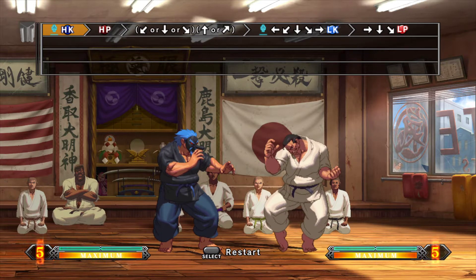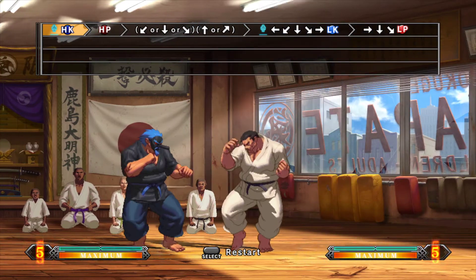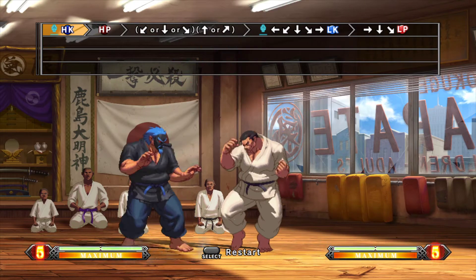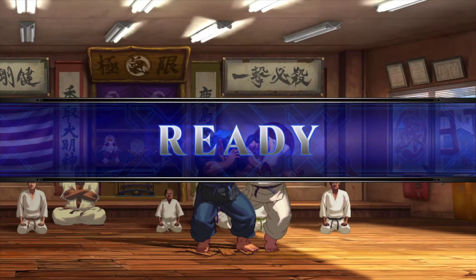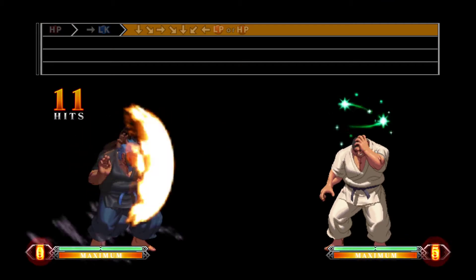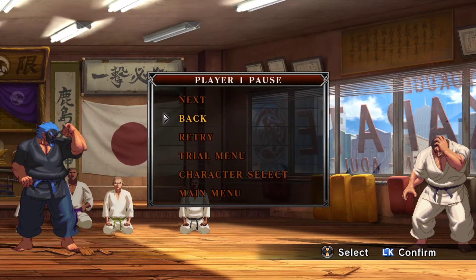So none of this has had us use any meter yet. That looks like a super input — and it is. They're trying to show us we can cancel a command normal into a super. I did quarter-circle forward, half-circle back, light punch, canceling the light kick. Notice that only took one bar — it didn't take any of the drive meter. So we know we can cancel command normals using just regular meter and we don't have to use our drive meter. That's valuable information.